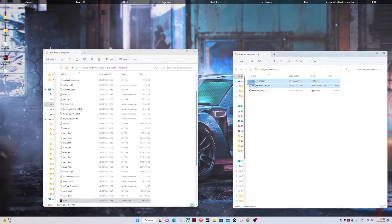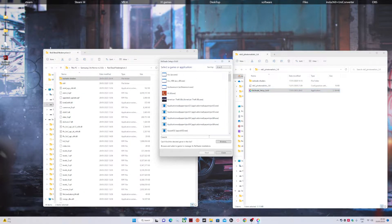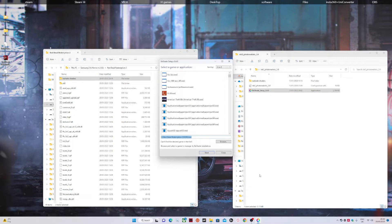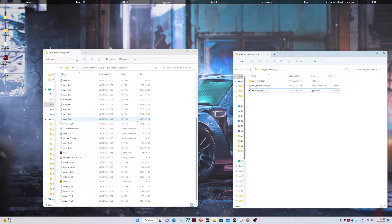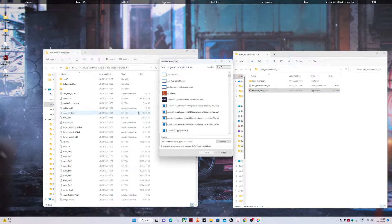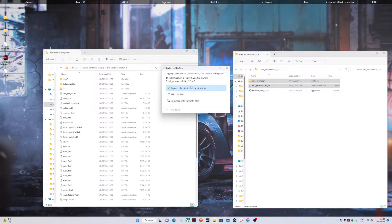So if you go to Red Dead and you want to open up the file, you want to take these two files and drop them into the main folder. I'm going to do a fresh install so bear with me. I'm going to my Red Dead 2 folder and I'm going to uninstall everything, just so you get a fresh idea of what I'm trying to do. Everything's done.